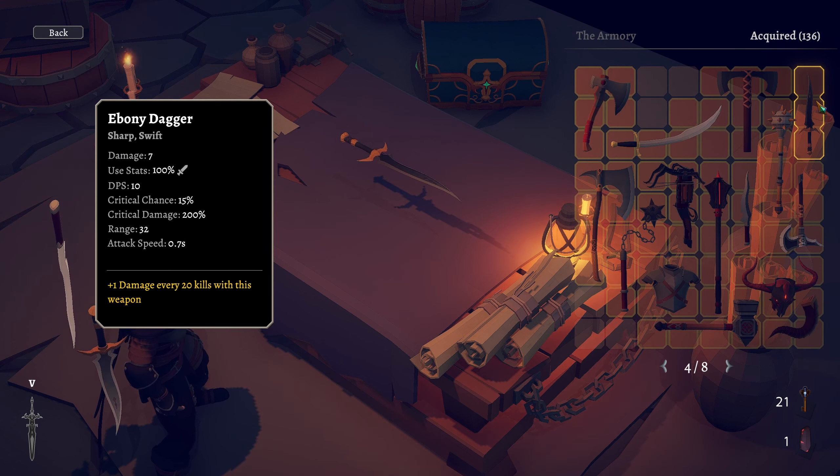Item number one is the Ebony Dagger — this is the main weapon for this build. You can actually stack six of these, which is what I do. It has pretty poor range but great attack speed, great damage, and an amazing passive that increases damage the longer the game goes on. This is the only weapon I've been able to do this with. I'm sure it's doable with others, but I highly recommend doing it with six Ebony Daggers. Later in runs you may find higher quality ones being sold at the shop.